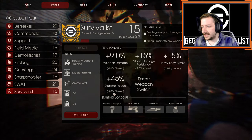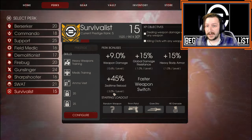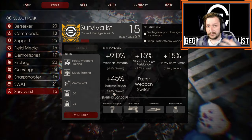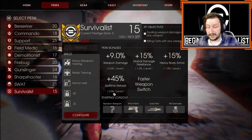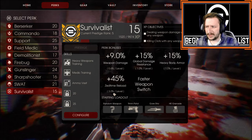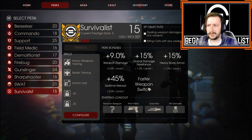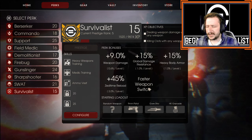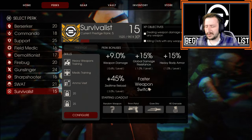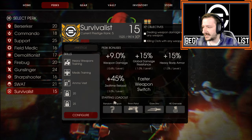You have Zed Time Reload, similar to Gunslinger, at 3% per level. During Zed Time you reload your weapons faster, and this is best used if you can reload at the very end of Zed Time. This works for every weapon, making various weapons feel way more responsive than they normally would. You also have faster weapon switch speed — about 30 or 40% — which makes Survivalist feel so much better than before.